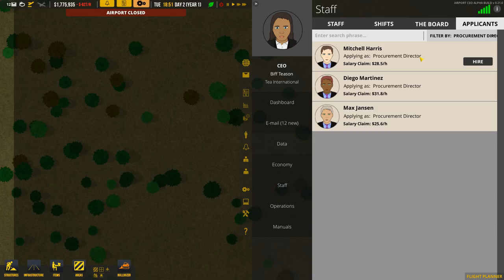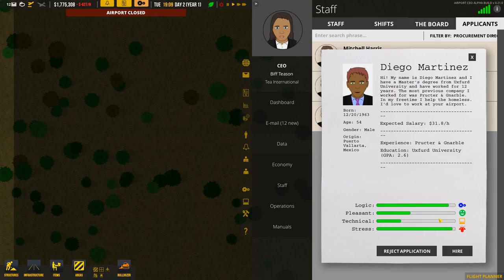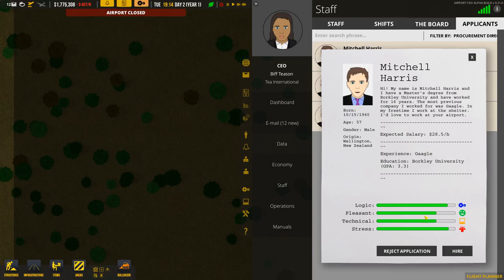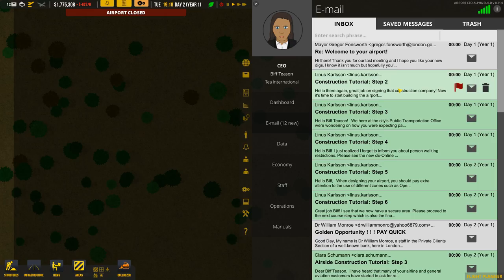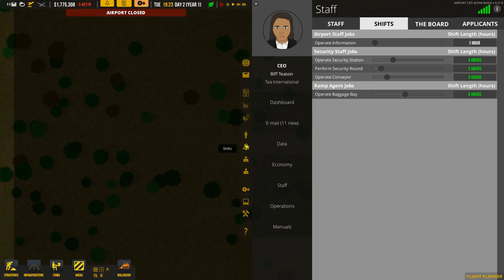So we have some jobs here. A little note for the developers: you might need to just put this little step in with the tutorial, because I probably wouldn't have found it if I hadn't asked in the Discord. Different salaries per hour. Expected salary, experience — he's worked at Gargle, that's good. Good logic, pleasant, good technical, deals with stress well. This guy here has actually got the best stats and he's expecting a medium wage. So that's good. We've got more spam email — Golden Pay Quick — let's mark that as spam and delete it.